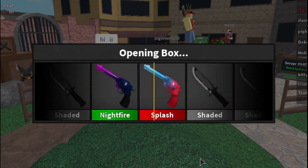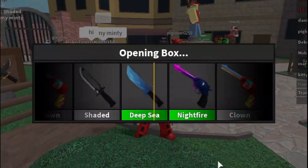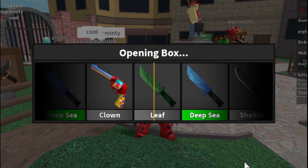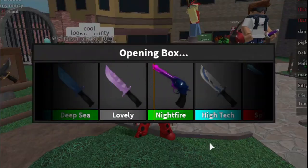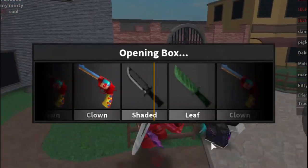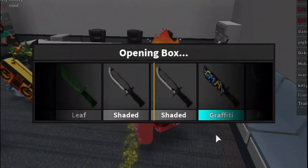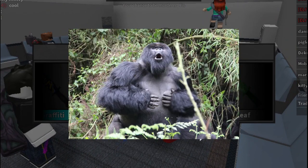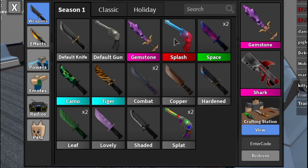First box gave a common — annoying. Second box, no luck. Third time's the charm? Nope, another leaf. Fourth? I'm only getting commons, which is really annoying. We're already one quarter of the way done.